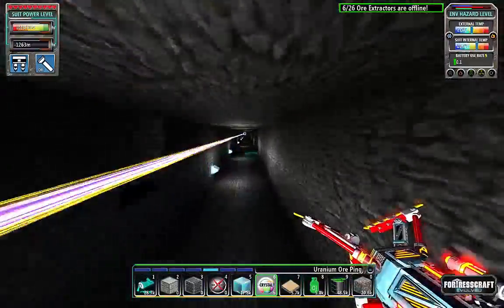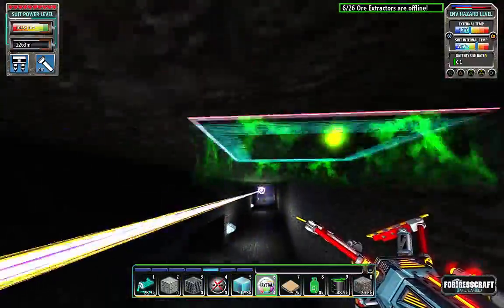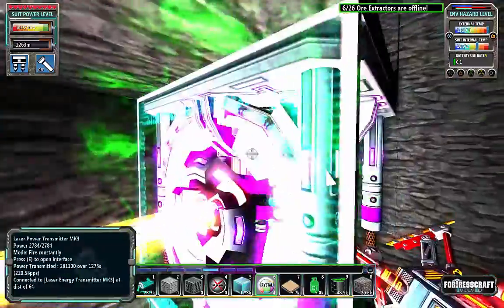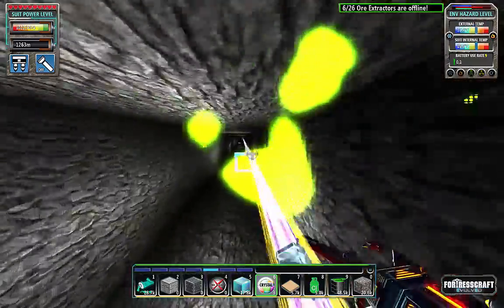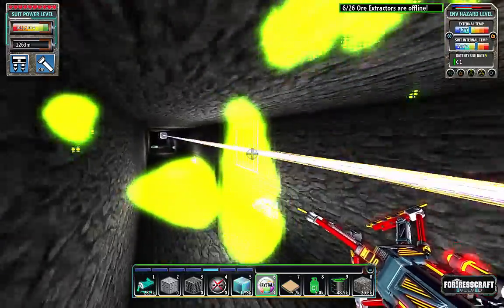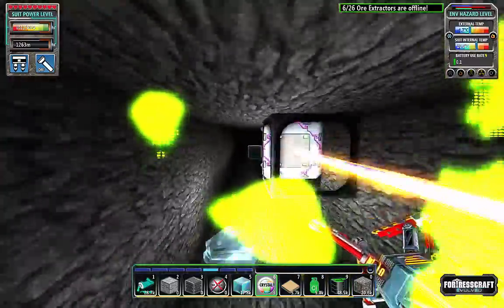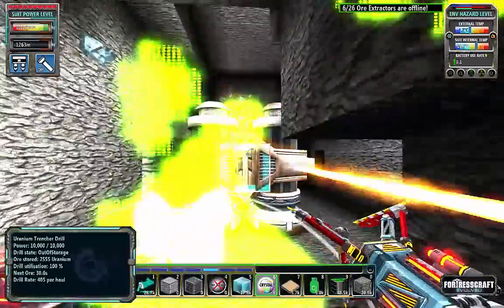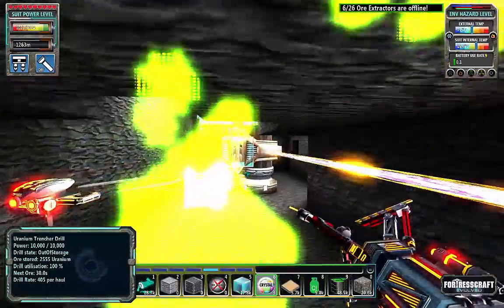Once you find it and start mining it, finding other veins is relatively straightforward. You can see the ping range doesn't go up very high. From here I am below the magma caves, so you have to figure out a way to get below the magma caves as well as automate cargo lifts from below. You're going to need one of these trenchers for every reactor you want to run at full speed, 100%.